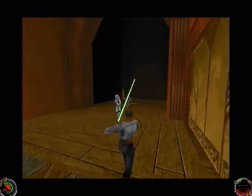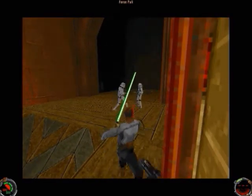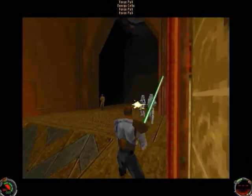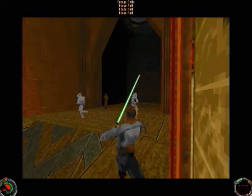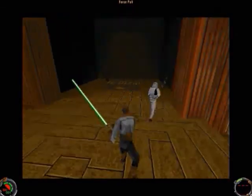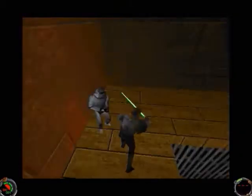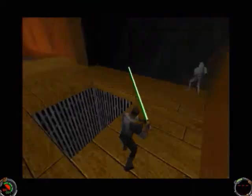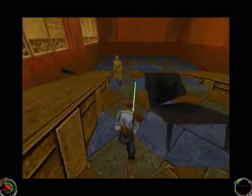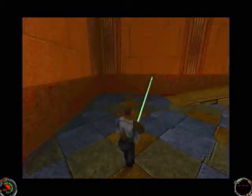Welcome back to Let's Play Jedi Knight. Let's demonstrate Force Pull. I just pulled all their weapons — they're running around, they don't know what to do, so now we can just catch up to them. That's how Force Pull works.